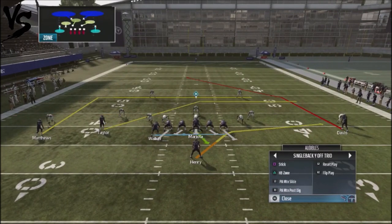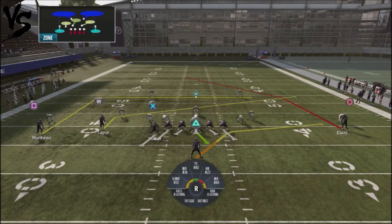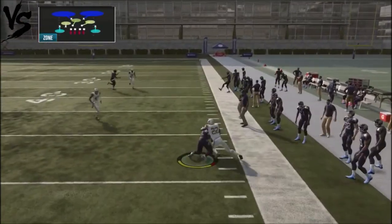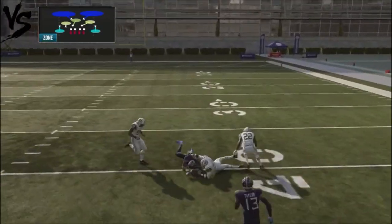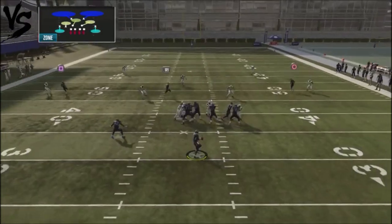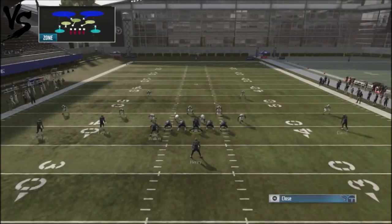On the backside, we're going to run Play Action Motion Post Dig. I block the tight end so he doesn't slide over, and I put Taylor on a slant route because he releases better with more depth and doesn't preoccupy the route by Matthews. The first read is the underneath route by the running back — I want my opponent to defend that flat. You can also go to the deep post route; throw it early because he's going to get crazy separation for a 20-yard gainer. Against Cover 2, your opponent has to pick his poison between the flats and the deep post.